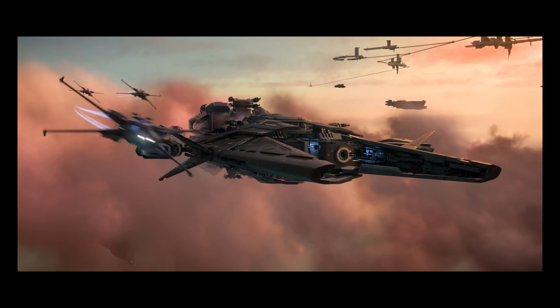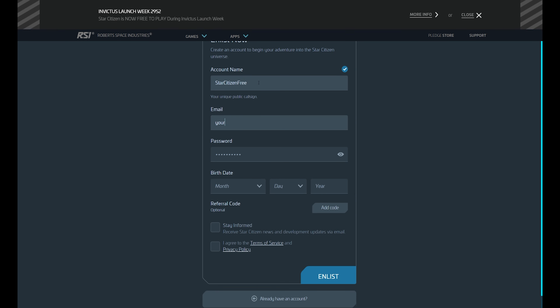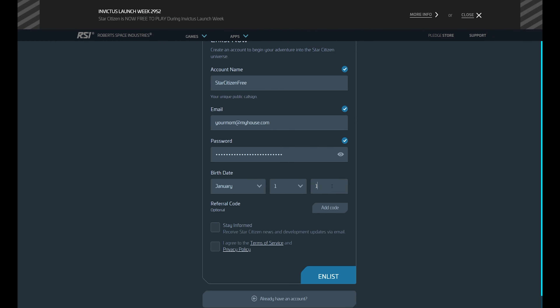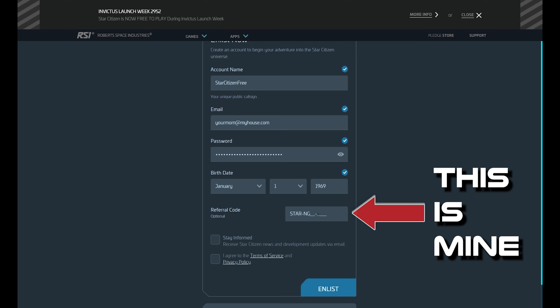Joining is quite simple. You sign up for an account on the website — link will be in the description below — and make sure you use a referral code as it gets you an extra 5,000 alpha UEC, and using mine helps me out quite a bit.